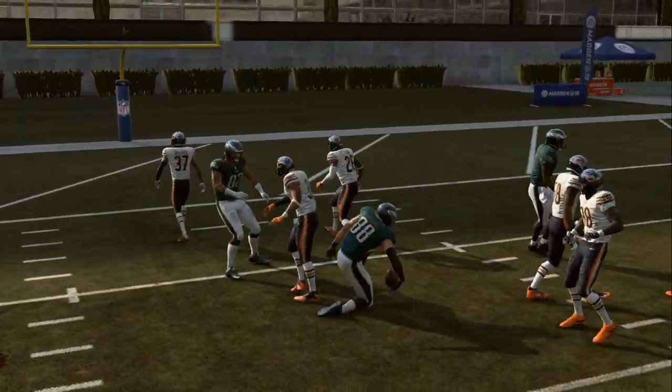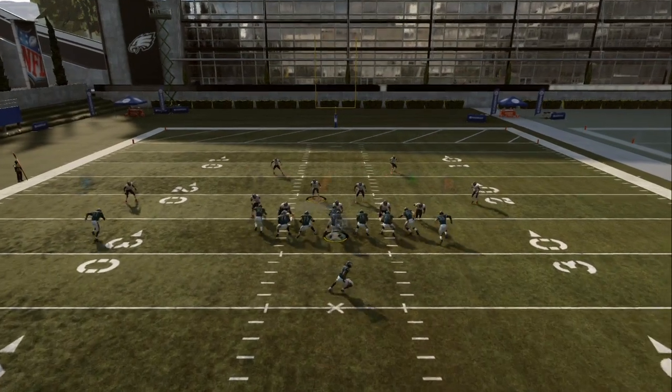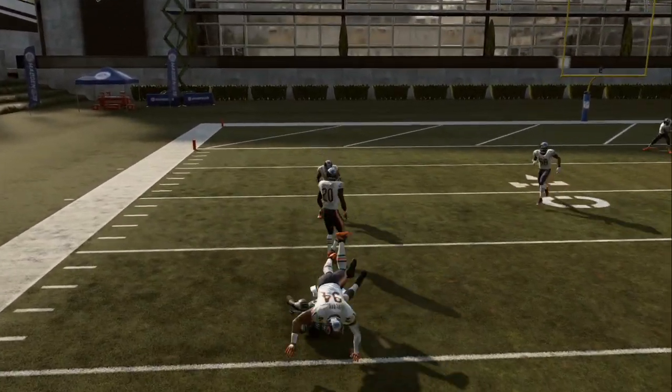Easy catch, almost to the touchdown right there, and it's quick. As soon as you break the huddle, you can hurry up — push the hurry-up button, get to the line of scrimmage, streak or fade wide. Play is all set up, and the A is wide open. Catch it, turn down the field, make people miss, and you've got an easy gain.